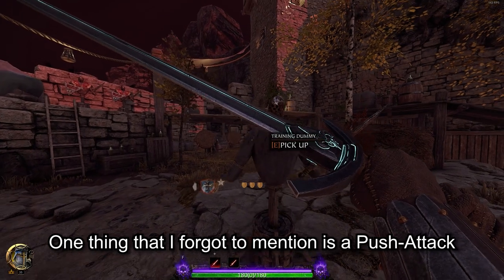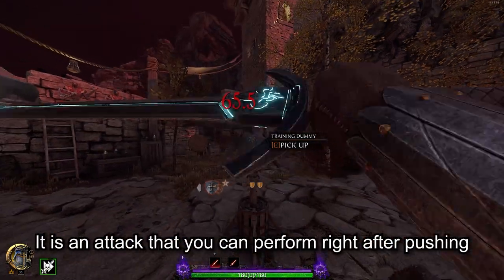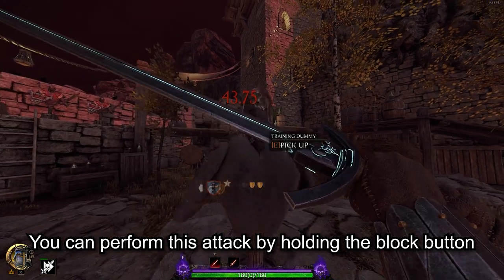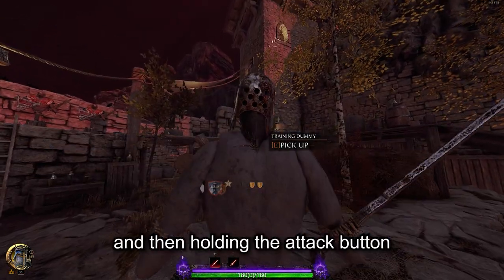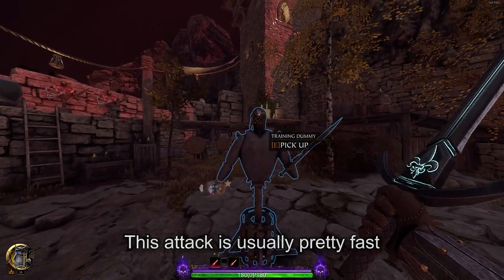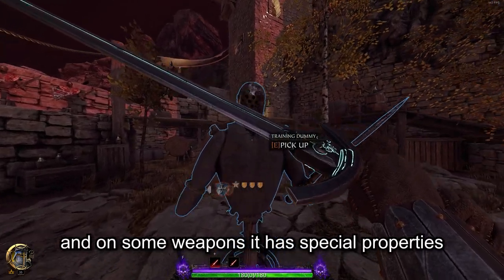One thing that I forgot to mention is a push attack. It is an attack that you can perform right after pushing. You can perform this attack by holding the block button and then holding the attack button. This attack is usually pretty fast and on some weapons it has special properties.